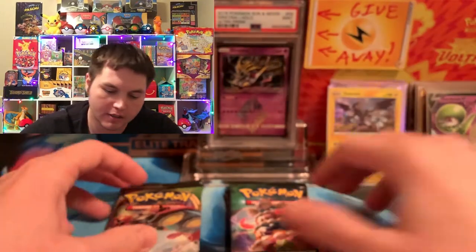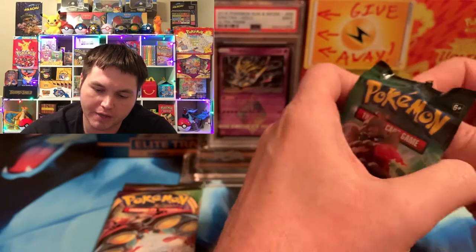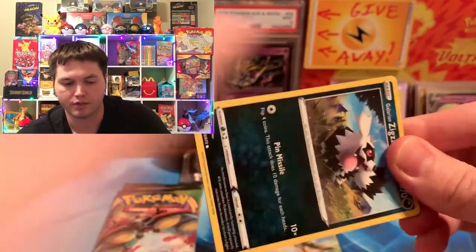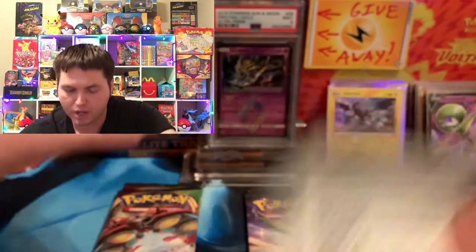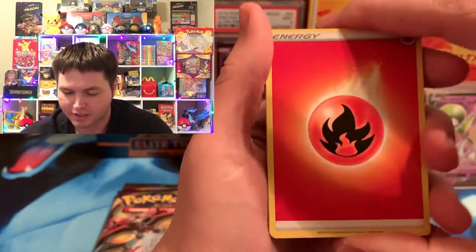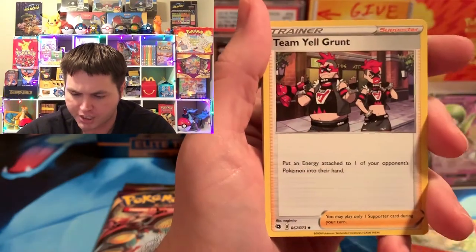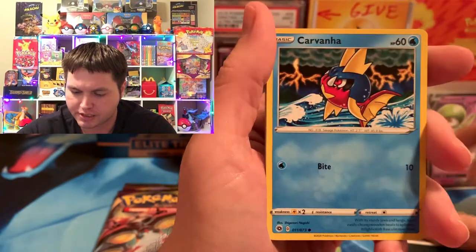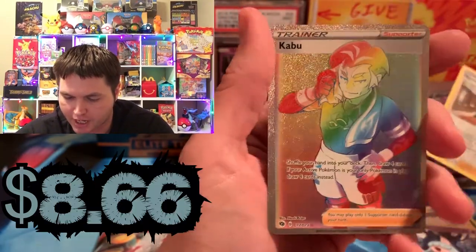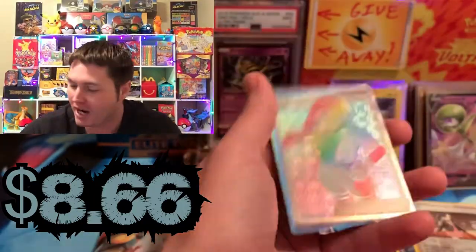Going into the last two packs of each set. Champion's Path is in the lead right now, but in order to keep the lead it probably needs a rainbow just to secure the victory — or one of the Charizards, the Shiny or the Rainbow, which I cannot find at all. Zigzagoon, Corvana, Scraggy, Swablu, Hattina, we got a Marnie Reverse, and we got a beautiful Kaboom Rainbow. Second time we get this card — oh my goodness, nice!